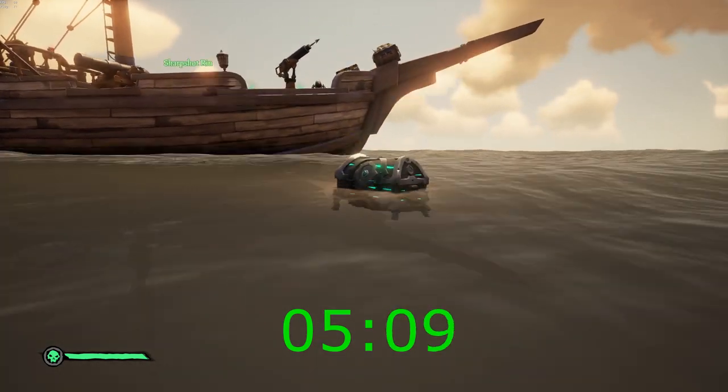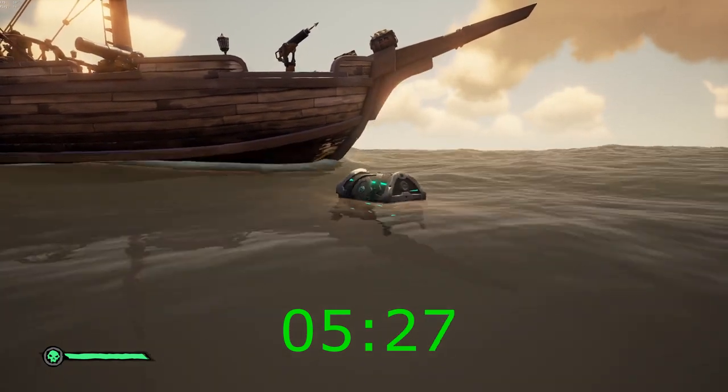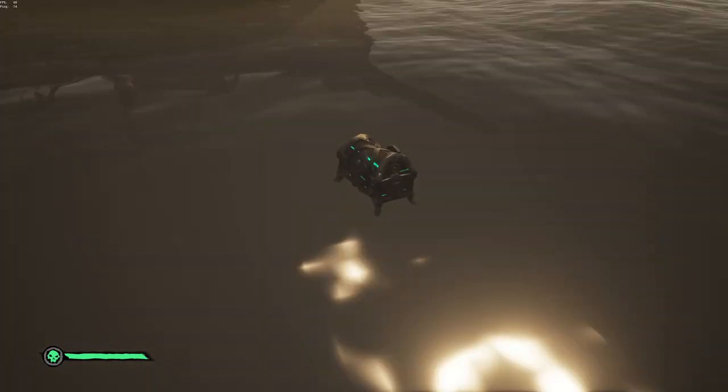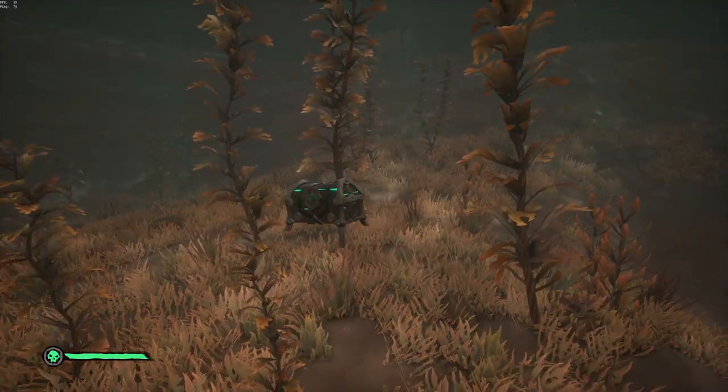There is something really sketchy that happens next. As you guys can see, it takes about 5 minutes and 45 seconds to sink — but then watch this glitch. Once the Chest of Legends sinks, it should sit on the ocean bottom for a few minutes before it despawns, but this one goes straight through the ocean bottom and is gone. Watch after this glitch, as I'm not exactly sure why it's doing this.